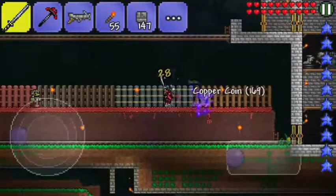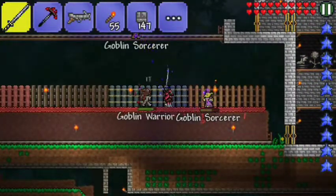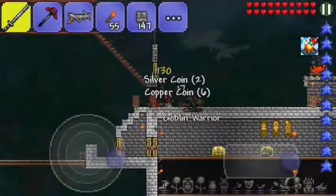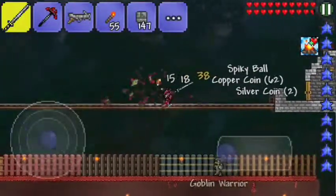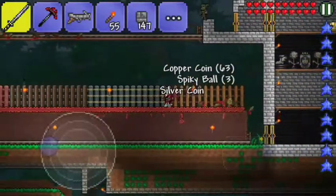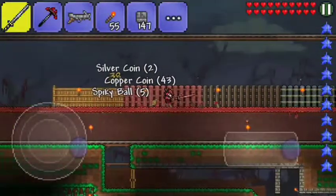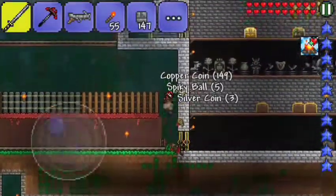The fence right here is actually a shade wood fence made out of shade wood, which you find in the corruption. I think you can also get a very similar wood type called ebonwood in the actual corruption zone. I'm not sure if it looks the same but yeah it looks okay.